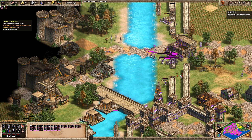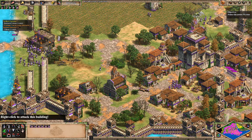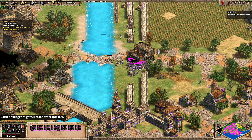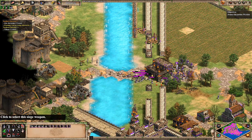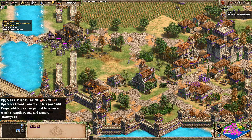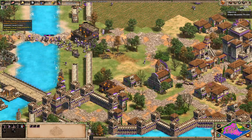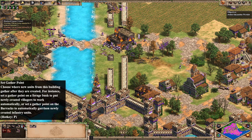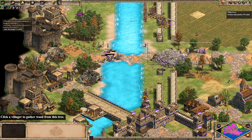I do particularly like that you start off with Feitorias, just because in normal circumstances that's something you only get to experience as the Portuguese, and the Byzantines aren't too far off the Portuguese — they're a pretty similar civilization in a lot of ways. But it's still a nice touch. Researching Bombard Tower — we don't have a huge amount of spare food so probably don't want to go for that just yet. We're doing okay for gold now, so let's try and focus as much as we can on Siege. I'm going to pull back until we manage to take down a couple more castles.